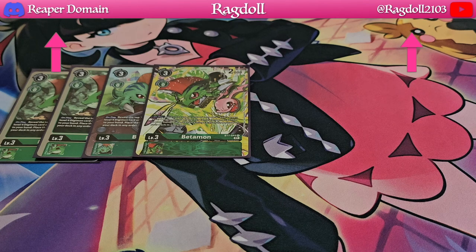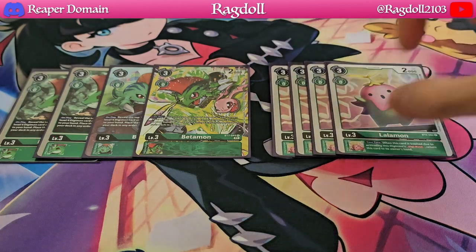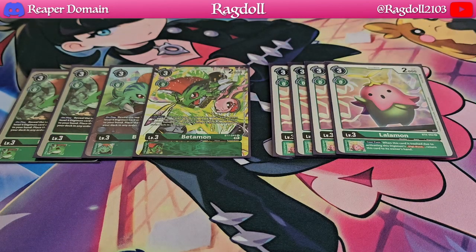This deck is a digiburst-focused deck, so we are also going to be playing 4 copies of Lalamon. Basically, if this card is trashed for your digiburst effects you can just add it back to your hand again, so you're always going to maintain that card advantage. You play it as a hard cost for 3, and sure you have to wait one turn, but at least you'll have more Digimon out on the board and just keep hitting your opponent's security.